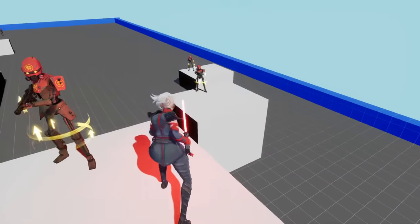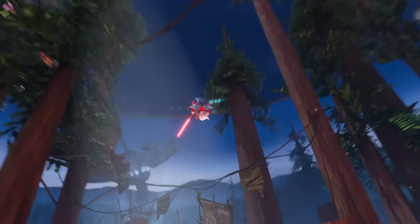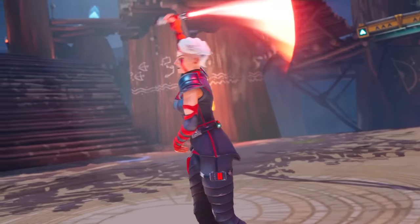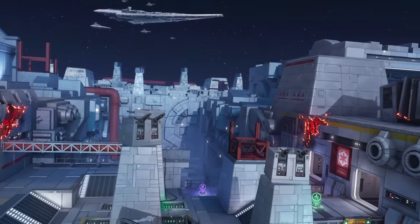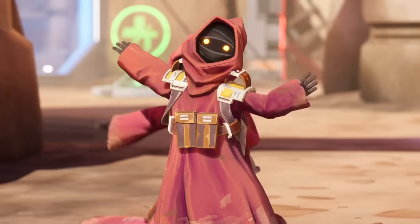This is particularly important to nail an ability like Reeve's Vicious Leap, where the player needs to feel powerful but also in control. Unreal has been a great asset in helping us build and deliver a game that looks great and is an authentic addition to the Star Wars universe.